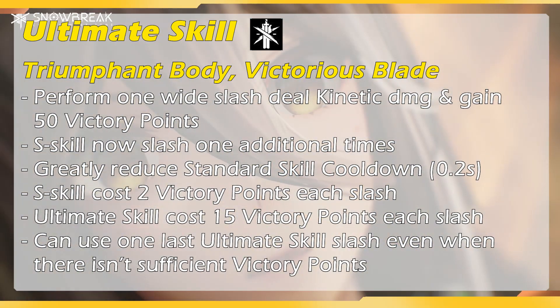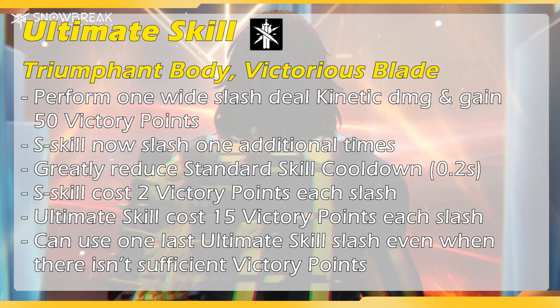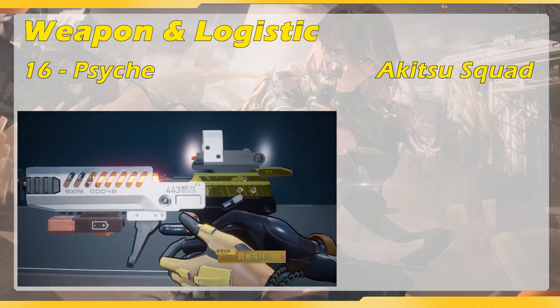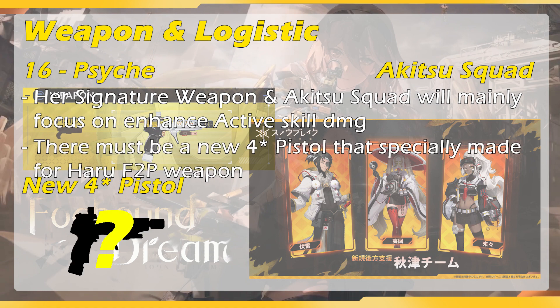If you are a mobile player, don't hesitate to pull for her. She also has a unique new mechanism for a shooting game — she dares to bring a knife to a gunfight, just like Gavin did. Being very skill-dependent, similar to Lifer White Hunt, she can become a main DPS that is very easy to use. Of course, her weapons and the Neologistic Squad or Akisu Squad will mainly focus on buffing skill damage. Better start saving now so you can pull for her and her signature weapon together, since her signature weapon should significantly buff her active skills. Even if you can't get her signature weapon, knowing how free-to-play friendly this game is, there should be a new 4-star pistol that specializes in buffing active skills — and we might even get it for free, just like the White Lift from a previous event.